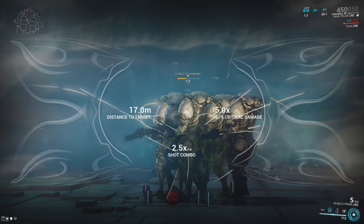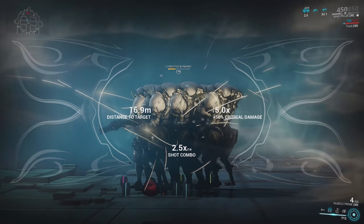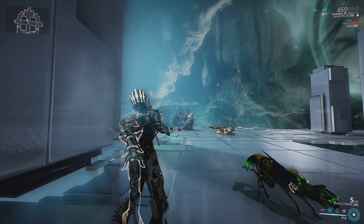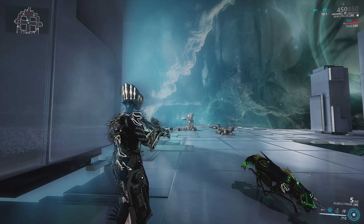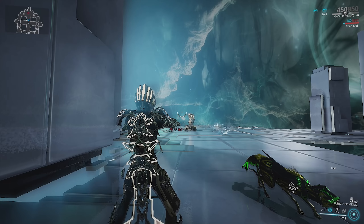So let's just go ahead and test this out. We cast, fully scope in. You can see we don't get the same crits, but you still get those very, very beefy gas procs — well, toxin procs — because the gas cloud is the status proc of gas, and then the gas cloud leaves behind toxin procs.